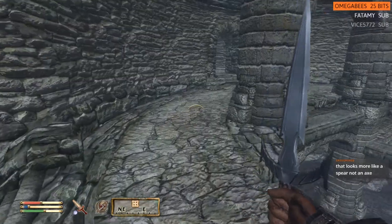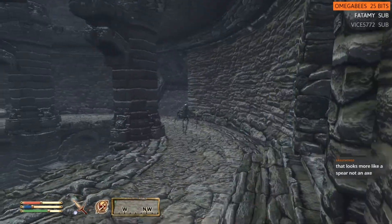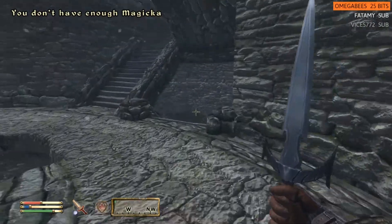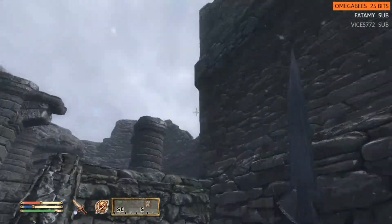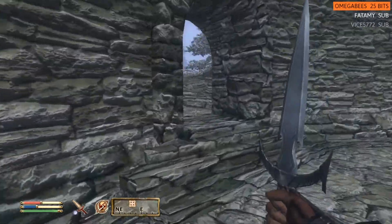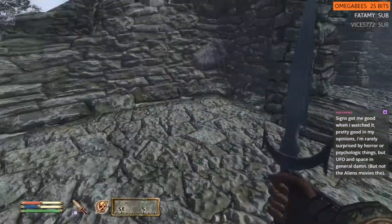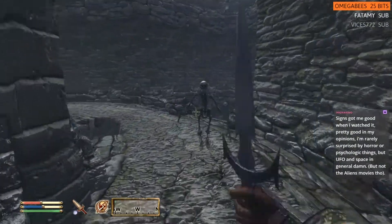I was thinking it kind of looked like a halberd. Well, apparently not. There's another floor — hang on — and an eagle I need to murder maybe. In here we've got another chest with a war axe of diminishing. I'll take it for now, I suppose.